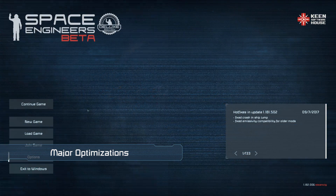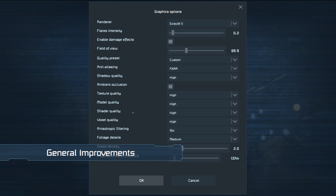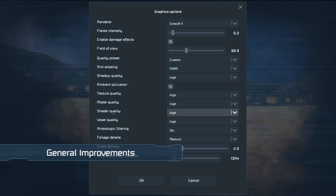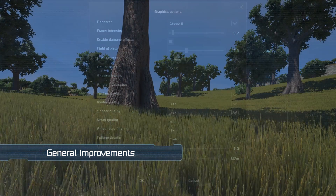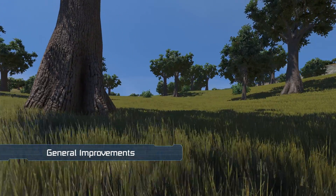We've also added new shader quality options in graphical settings, which affects the quality of atmosphere, trees, and voxel rendering. Detection of GPU performance now occurs upon first startup of the game, and shadows are now higher quality in general, although tree shadows will now be disabled on lower quality settings.